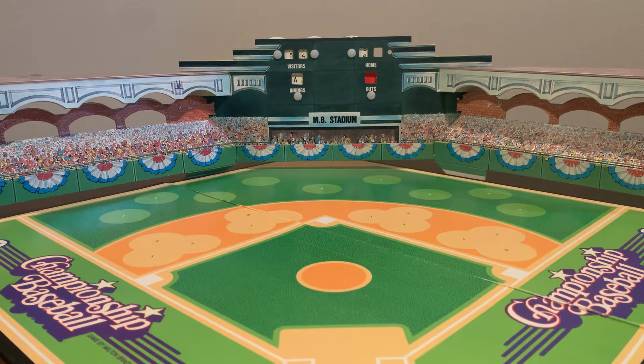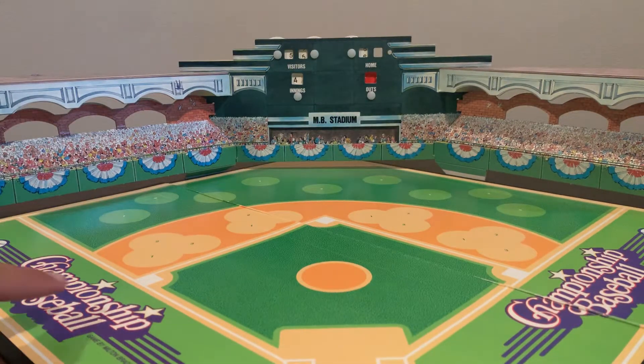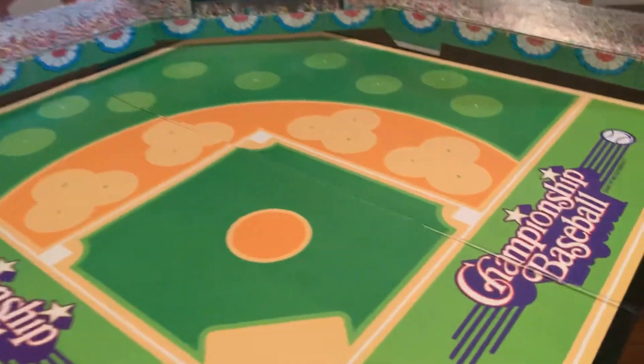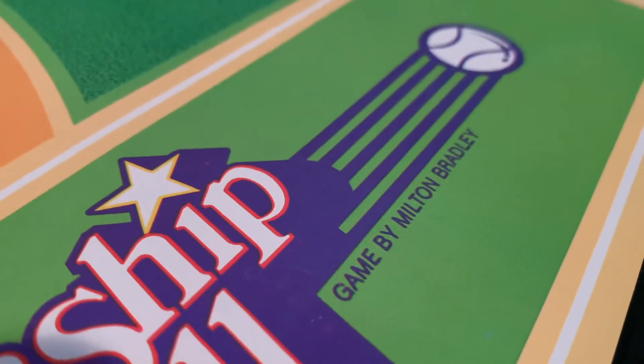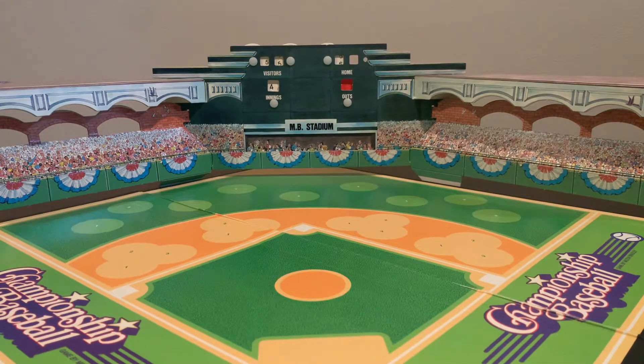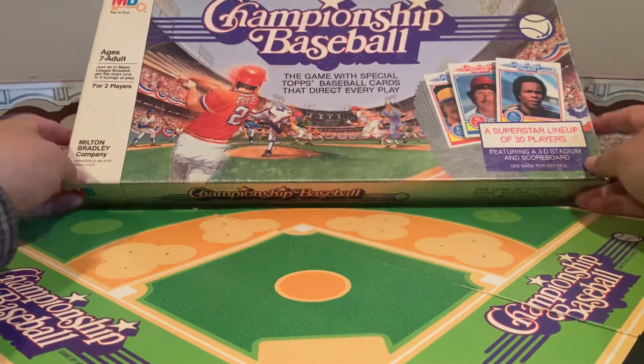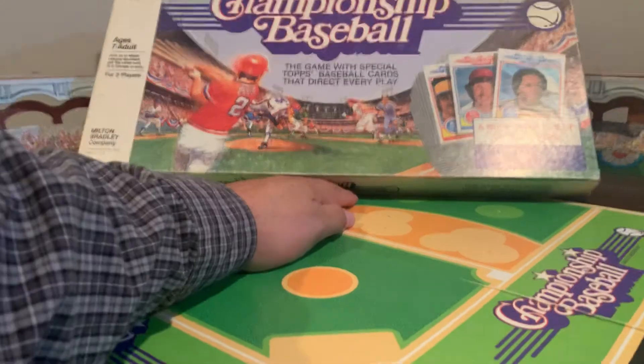A lot of people have asked about my background — kind of like, oh gee, that's a cool background, where'd you get it? Frankly I thought it was pretty obvious. Every time you see my background, you'll see there's a flat surface here and then the 3D background there. But you can always see the words 'Championship Baseball' and if you were to zoom in real close, 'game by Milton Bradley.' This was actually a game, and I have here the box produced in 1987 by Milton Bradley. That was a baseball game.